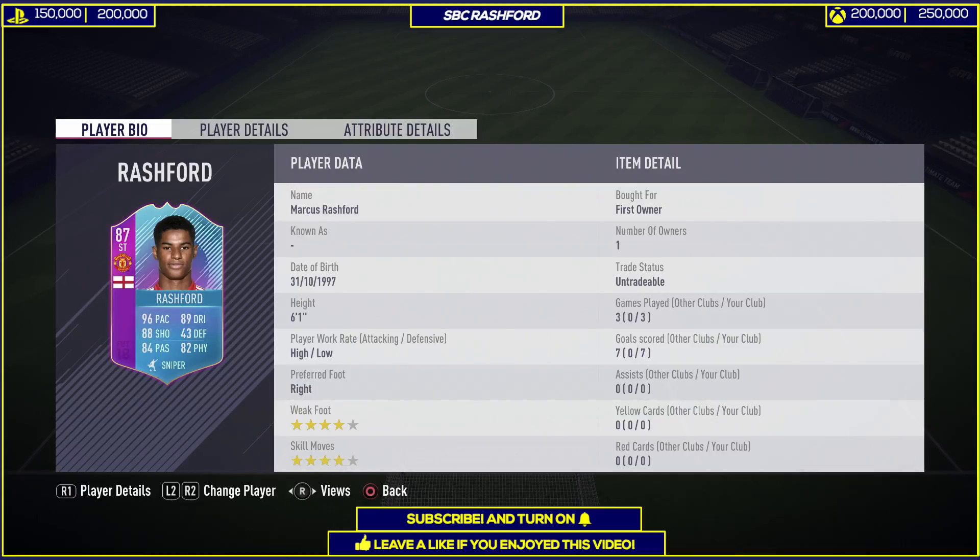From EA to drop this promo I think it's quite fantastic. It does look very great, and obviously if you look at the Rashford one that I'm doing the review on, it's very cheap and very easy to complete. You have countries like France, Germany and England, and you require very low rated teams to get the SBC done. So I think that's very great — it's quite fun to do those SBCs and get yourself those cards.